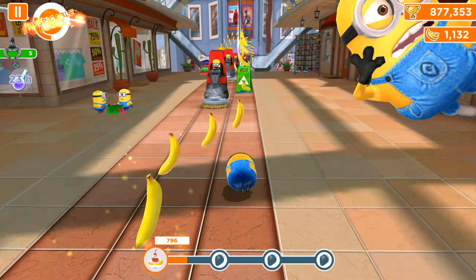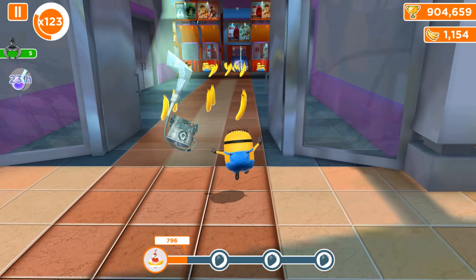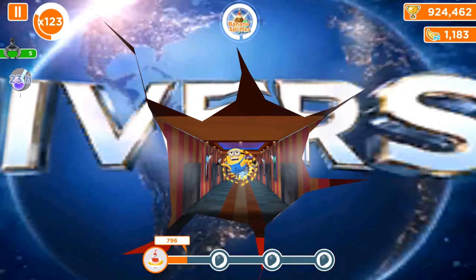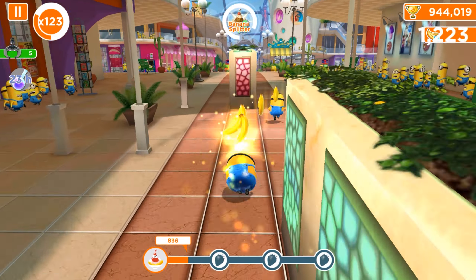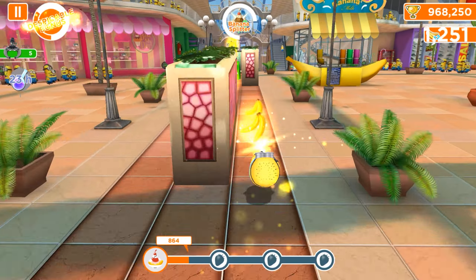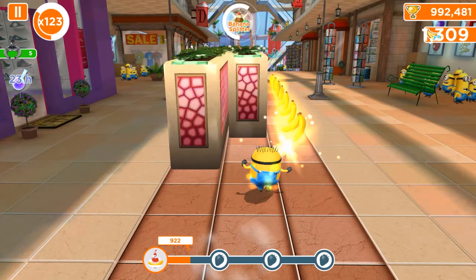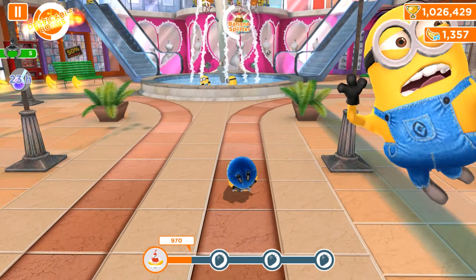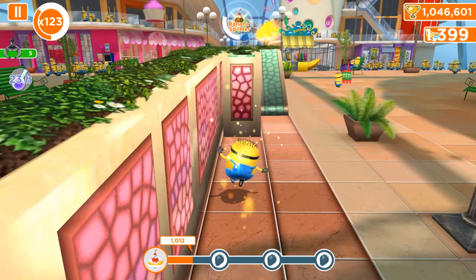I see that we are entering into the secret area, which means that at least one more splitter will be added. There are so many bananas and probably we can even reach the first fruit, so it will be a very easy task for our Jerry Minion. The splitter is still on and because of the multiplayer, we almost reached 1,000 bananas.